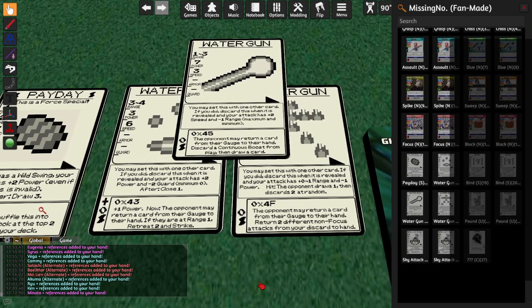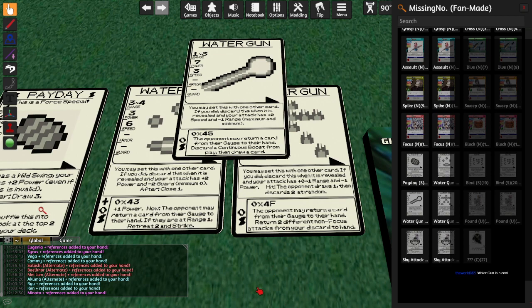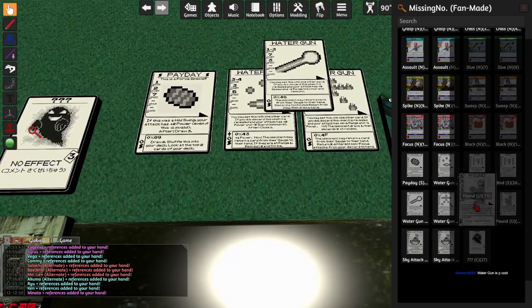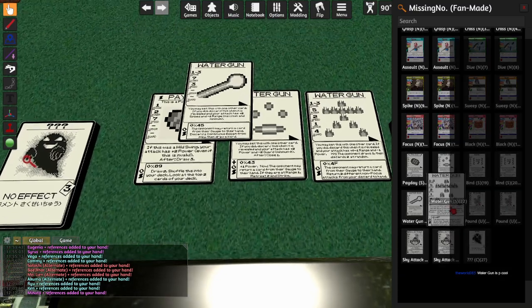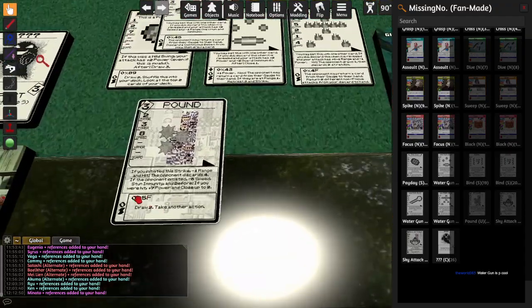And there are extremely janky boosts — these boosts all have a cost where the opponent may return a card from their gauge to their hand. I don't even know what's happening there, I'll be real. They are better than a boost deserves to be, because they give the opponent access to recursion in a particular way — only matters if the opponent has gauge in the first place, and maybe they don't want to recur. I really want to mess with Missing No more, because there's a lot more going on here than can be unpacked in one game, even more so than Sans. You're not going to do things well in the first game.